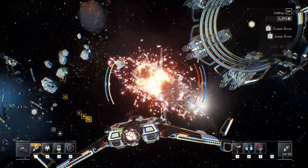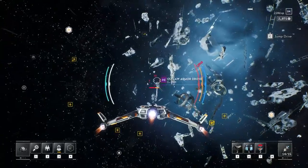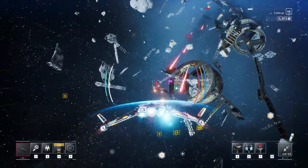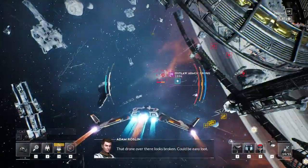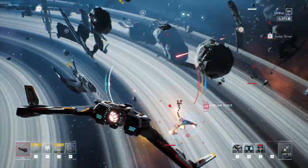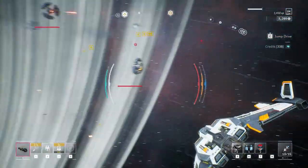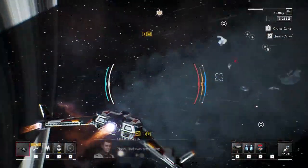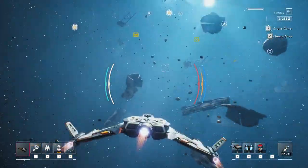We also found this Outlaw Armor Drone flying about — he's a bit of a little mission because he's a lot higher level than us. So we're going to hunt him down and see where he's going. We just have to take out all these guys. First example of a missile use — they are beautifully effective against drones flying all around you. You can just select them, launch a missile, and be done.